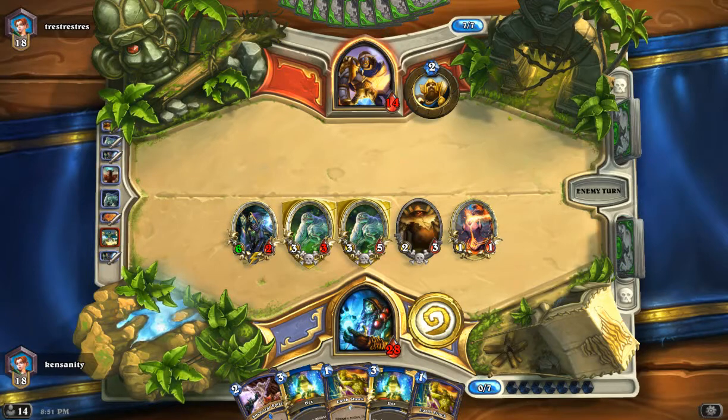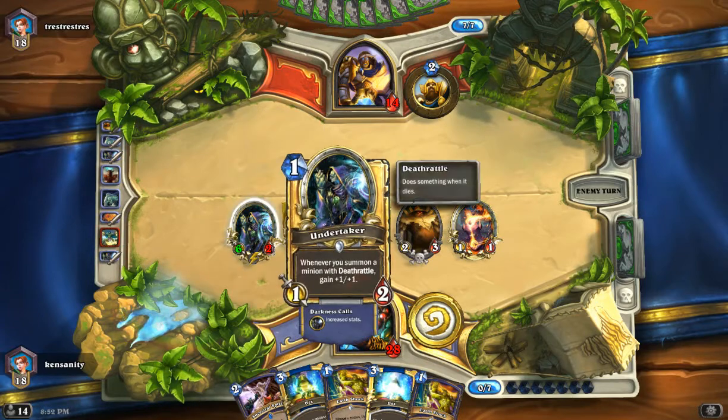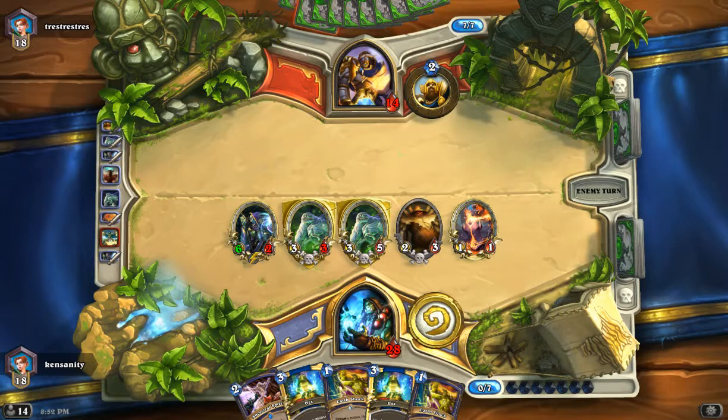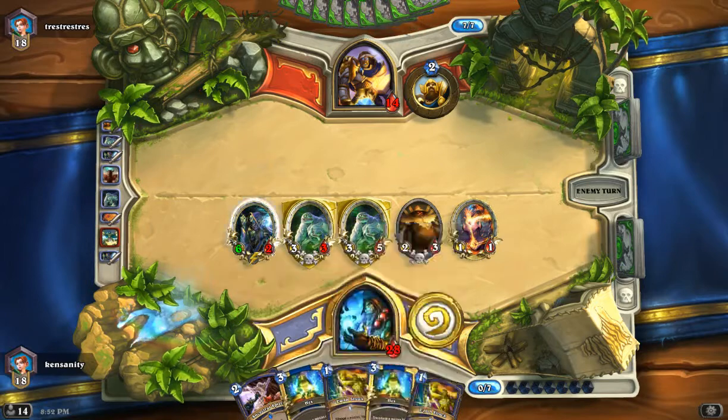He needs to play that now, because if we topdeck Kel'Thuzad or anything, he's going to have a problem. Many golden things on this board right now. Pretty fun. I've got gold cards, right? This is lethal — he needs to do something, like lay down a hand or something.